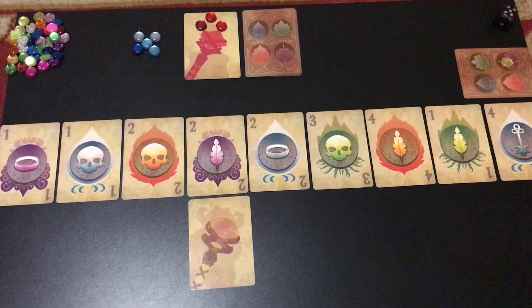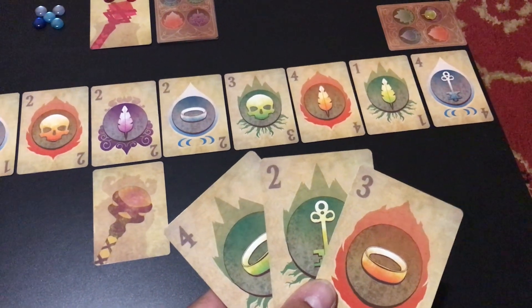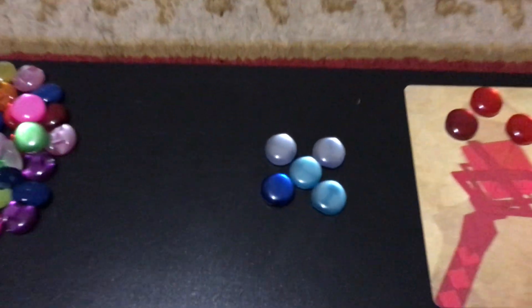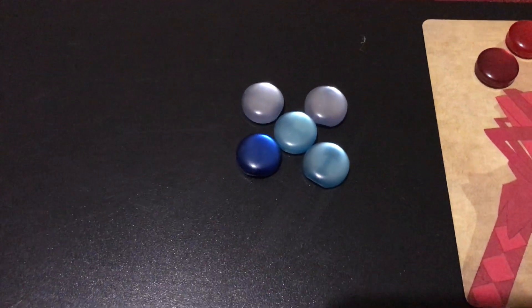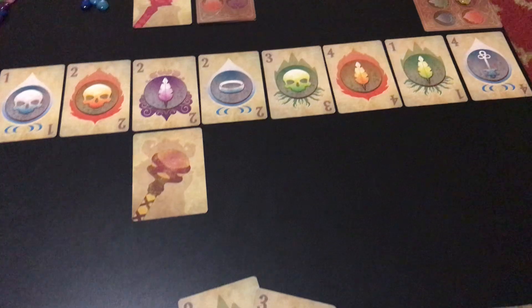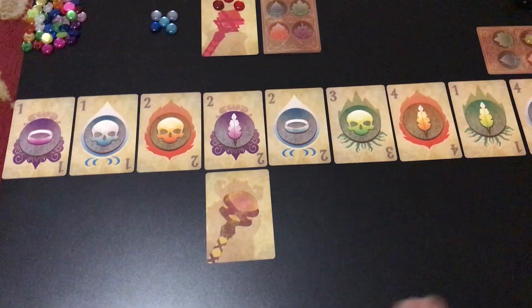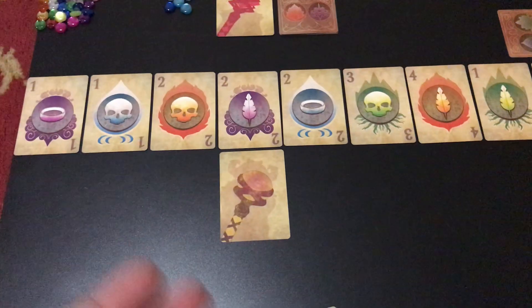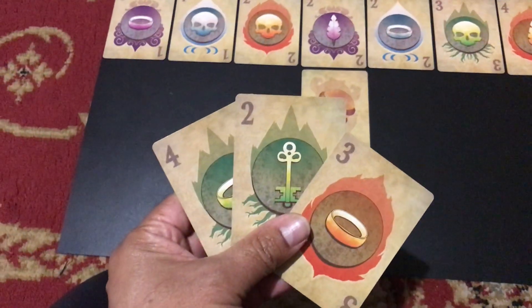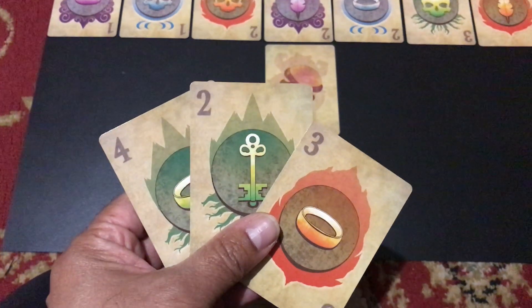So, how does a turn go and what are you trying to do? You are trying to get a combination of three cards in your hand that allows you to get what's called a paradox. Being able to do that lets you collect one of those paradox crystals. If you get all five — in other words, you achieve five paradoxes — you win the game. So, how do you get a paradox? The way a turn works is very ingenious. You want a hand of all the same color, all the same number, or all the same symbol. Easy to remember.